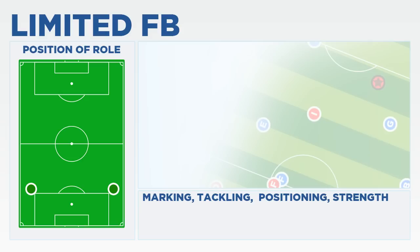The limited full-back will be best utilised by direct teams with limited skilled players, particularly in the lower leagues. The limited full-back's job is to mark, get their tackling in, and then pump the ball up to the more creative players. This could be useful with direct styles of play, especially when it comes to hitting teams on the break.